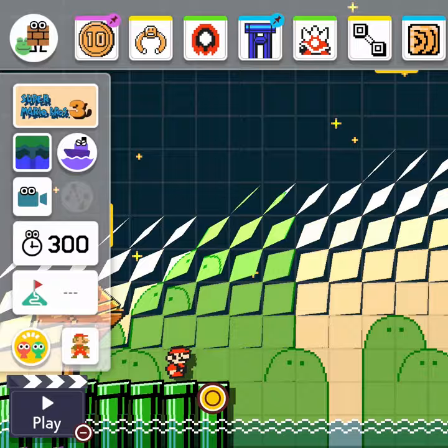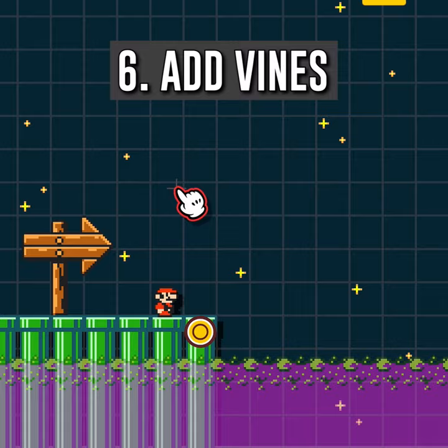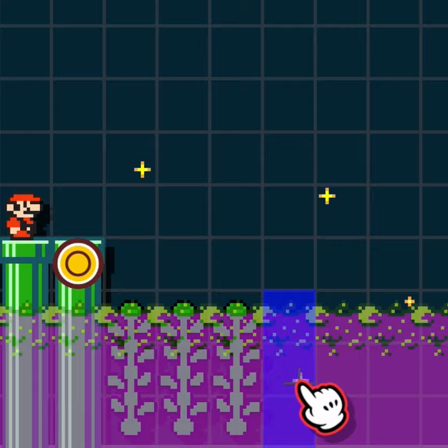Raise the starting platform by two blocks and raise the poison level by two blocks. Add small vines barely peeking out of the deadly grape jelly. Hold up on the controller as Mario jumps into the purple sludge, and now...